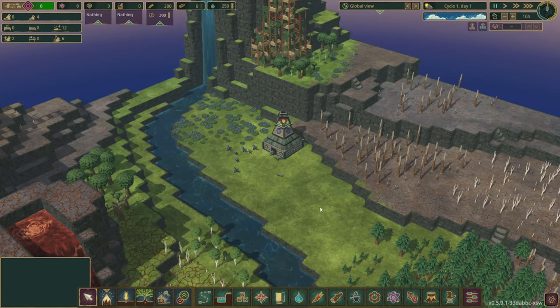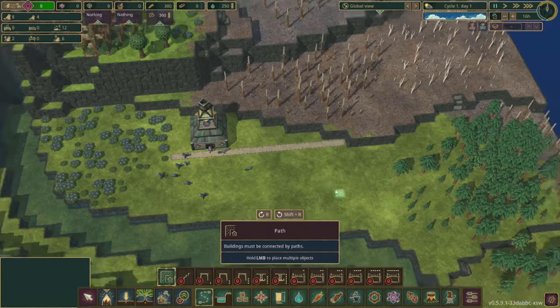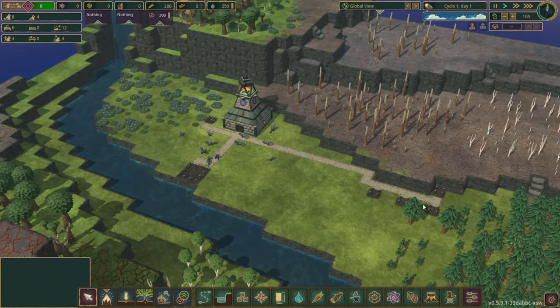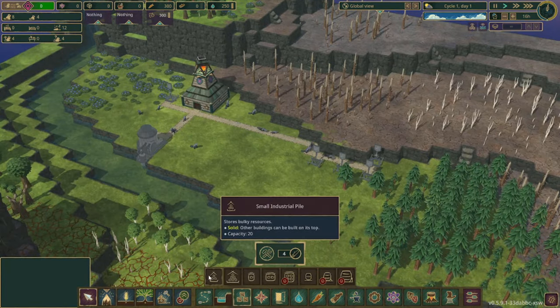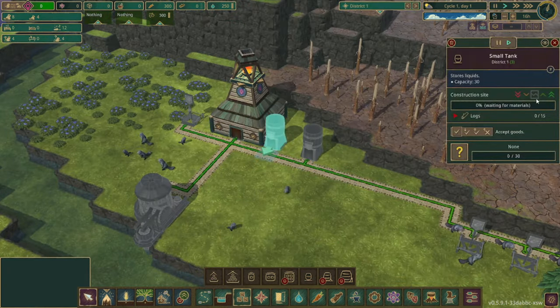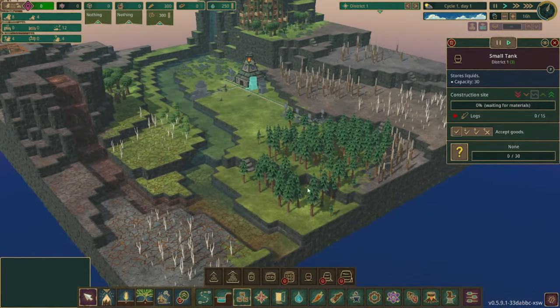Right off the bat we're going to pause this because we want to make sure the beavers have some time to get the first buildings set up. We're going to get some berries collected and then get some lumberjacks set up, as well as some water pumpers and water storage. All of the infrastructure you see right here is going to be temporary because we're going to be doing a little bit of rearranging of the map.